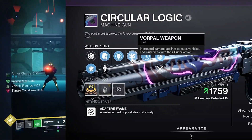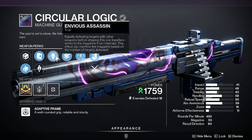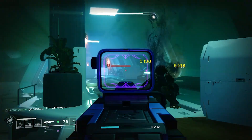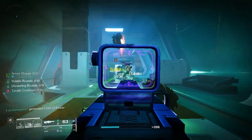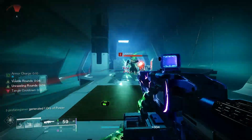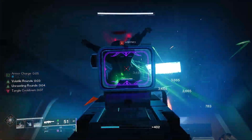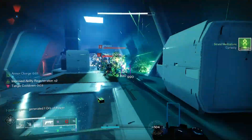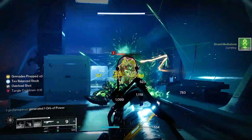Strand weapons like the Volta Bracket with the Hatchling weapon trait can be very beneficial, as Rapid or Precision Final Blows create Threadlings at the target's location. I've also really been enjoying the Circular Logic heavy Strand machine gun, which can roll with Envious Assassin to automatically reload and overflow the weapon after kills with other weapons. And because we're using the Necrotic Grips, which grant a bonus in airborne effectiveness to Weapons of Sorrow, you can't discount the Thorn, Touch of Malice, or the Osteo Striga as excellent top-tier weapons that synergize well with this Necrotic Strand Warlock build.